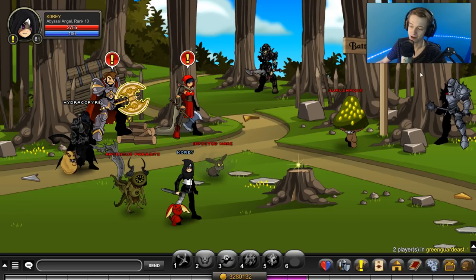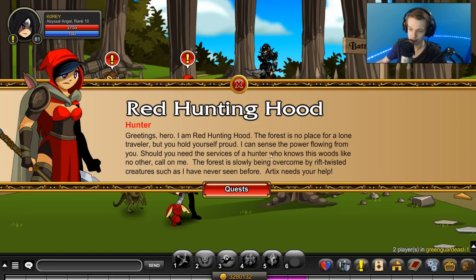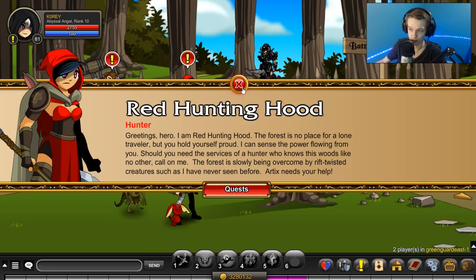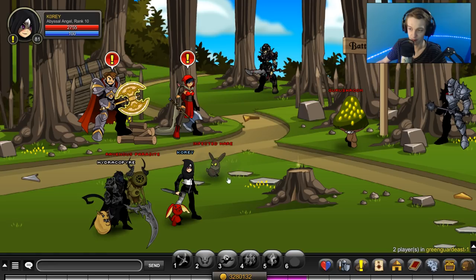If you want to know where to get the red hunting hood — the red version of this helm — it is a member-only quest, but it's right here from this person. The quest is right there, so you can grab the red hunting hood from her right there in Greenguard East. Thanks for watching.